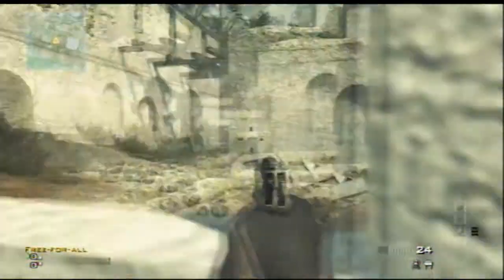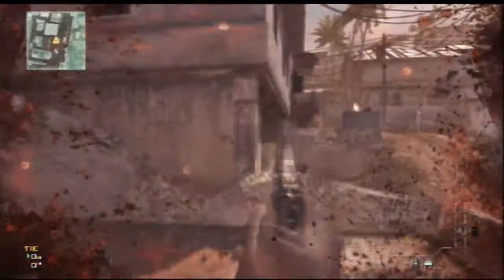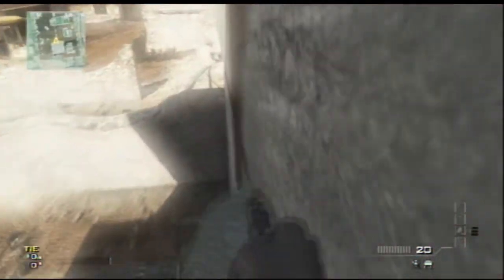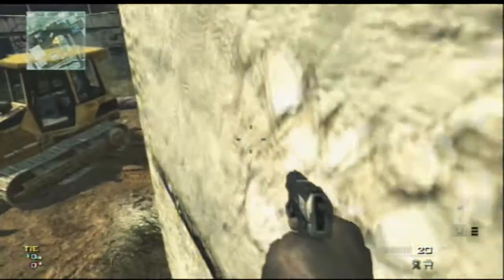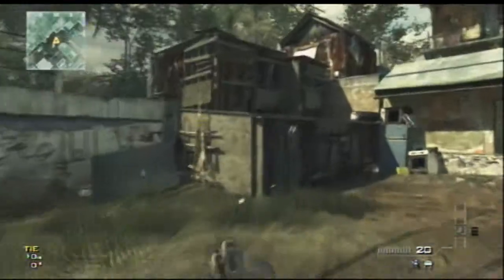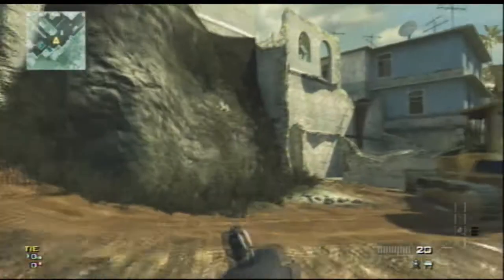Number four is when you probably play Infected or something. You just jump here and camp here — it's a bit of a cheap spot, but I made this first try. It would be so cool if you could jump here then jump here again and get out.